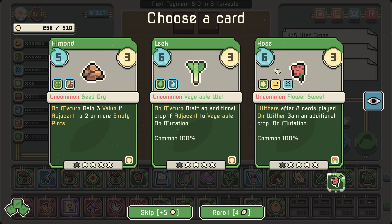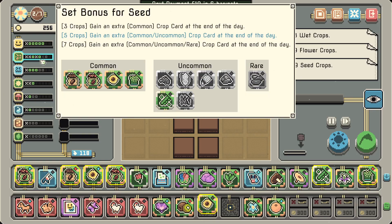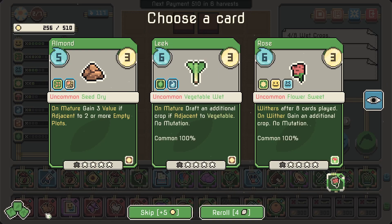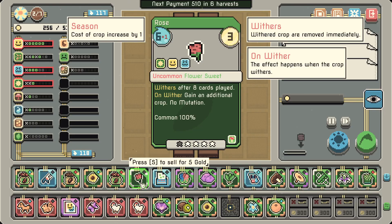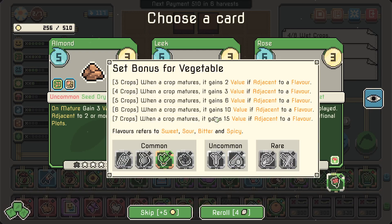Finally uncommon crop — it's another rose. I wonder if we'll get uncommon crop plots if we upgrade the rose. There's a dry seed — almond: 'gain 3 value for each adjacent tier 2 or more.' These are uncommon so I can get my seeds here that spread. Wait — we already have 5 seeds! So we're already getting an extra uncommon card. A rose is kind of nice but for now I'm just happy with common.